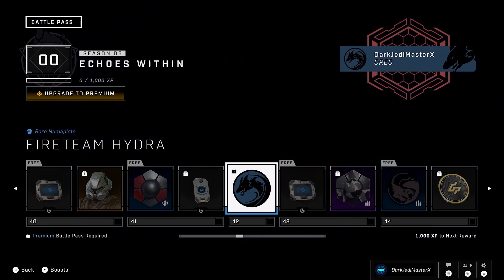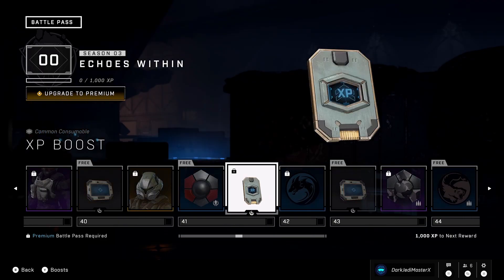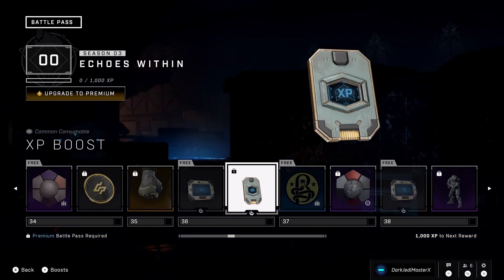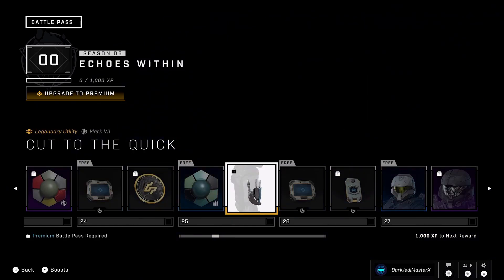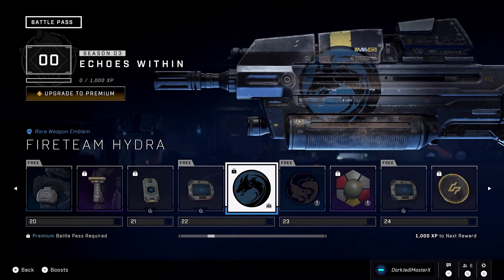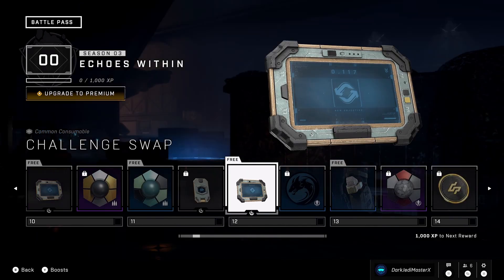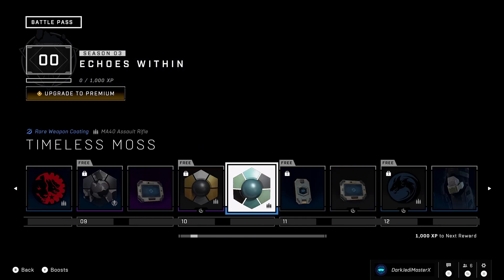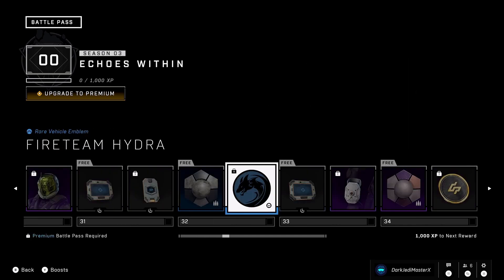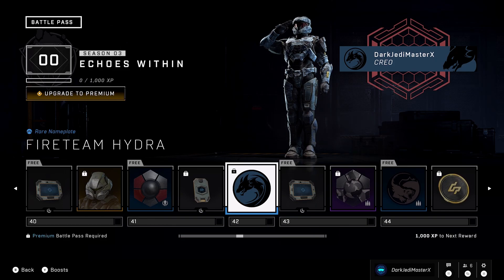XP boost and another emblem. There's a nameplate. Then a run of stickers — we got all stickers here, several in a row. Let me make sure I'm calling them right — yeah, stickers. Okay, I think we're good.